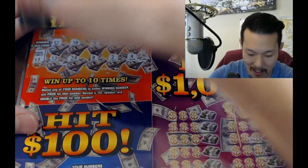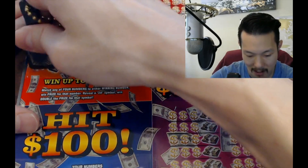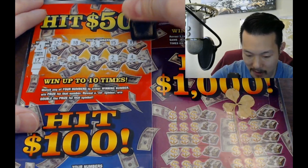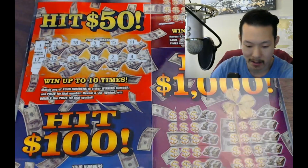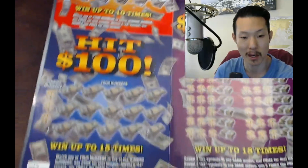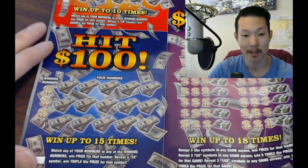Okay, let's go. Winning numbers — what do we have? We have 17, don't have 17, and one — it's an 11. No one. So first game's a loss. That's okay, no worries, we're going to move on to Hit 100. We got to win on one of these bigger ones.